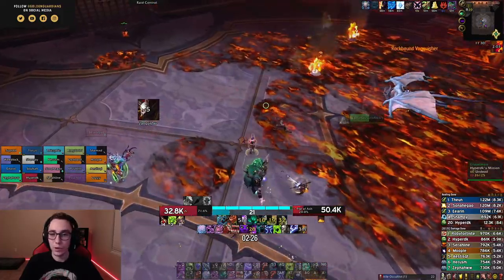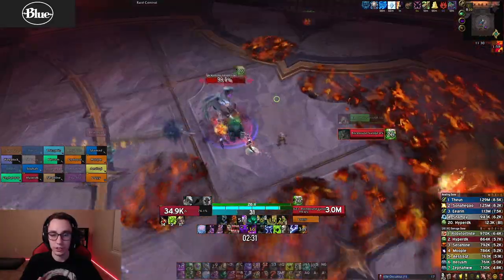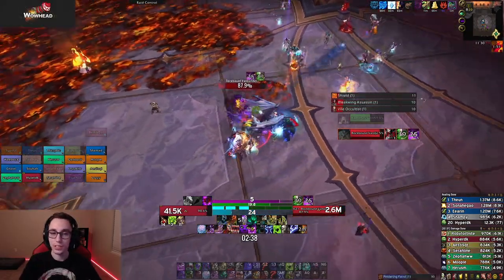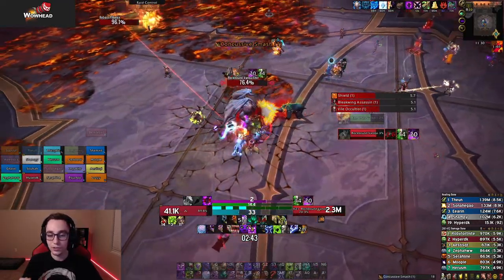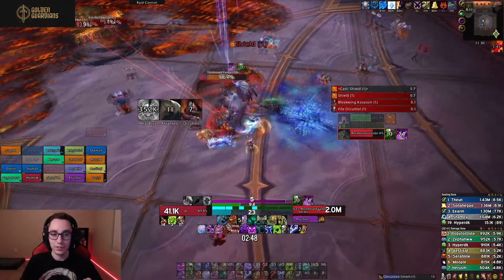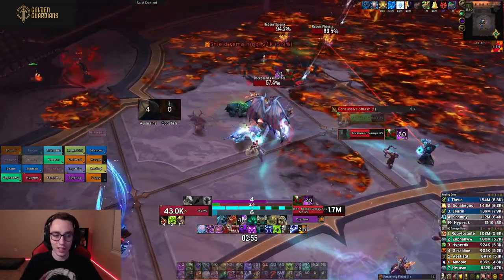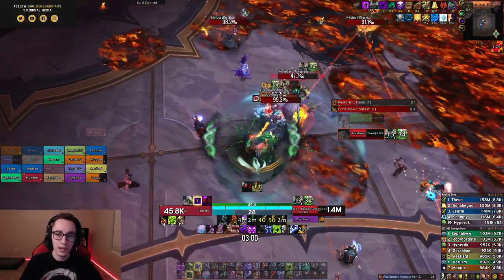Moving into phase two, depending on your raid comp you might need to focus on the phoenixes. On our first few kills I was on Chains of Ice duty — I had one phoenix set to focus and the other I just moused over, keeping Chains of Ice on them 100% of the time. They were never not slowed, and that's going to make a big difference to efficiently dealing with phase two instead of having phoenixes all over your raid. However in this raid we do have enough druids to control them without me having to contribute too much.